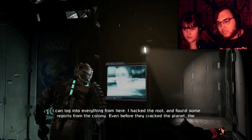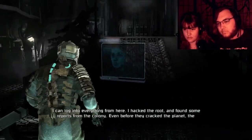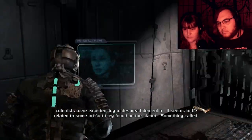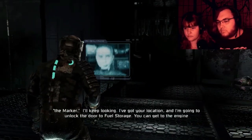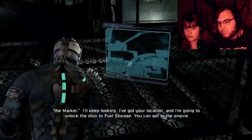She's salty or something? Yeah. I hacked the route and found some reports from the colony — even before they crashed... Where did I kill that thing? I got flipped turned upside down. It seems to be related to some artifact they found on the planet — something called the marker. I've got your location and I'm going to unlock the door to fuel storage.